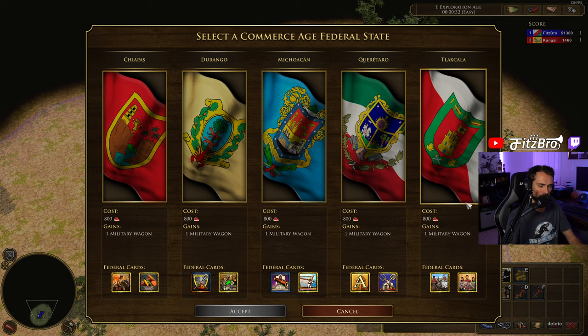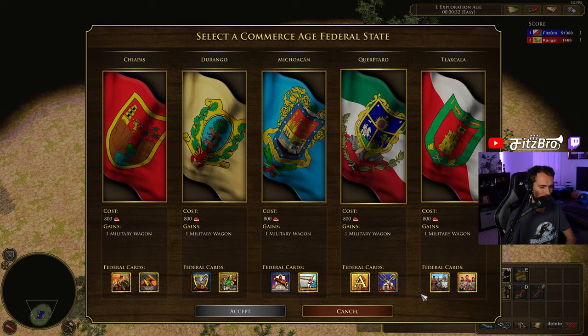Tlaxcala gives you one native embassy. It enables a selection of Jesuit and Mesoamerican features at your native embassy, which is very strong — particularly getting those Jesuit economic upgrades for your villagers. Tlaxcala Textiles ships three settlers for each Hacienda you have constructed, so if you have two Haciendas, that's six settlers. I'm not sure this is extremely powerful unless you plan to make a ton of Haciendas early. Honestly, I think Tlaxcala might be my favorite age-up option, followed closely by Cuarotero, depending on your game plan. That's for going into the second age.